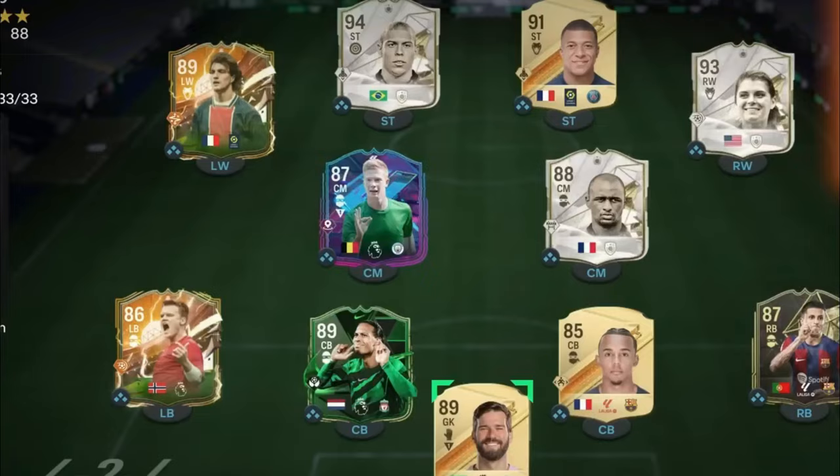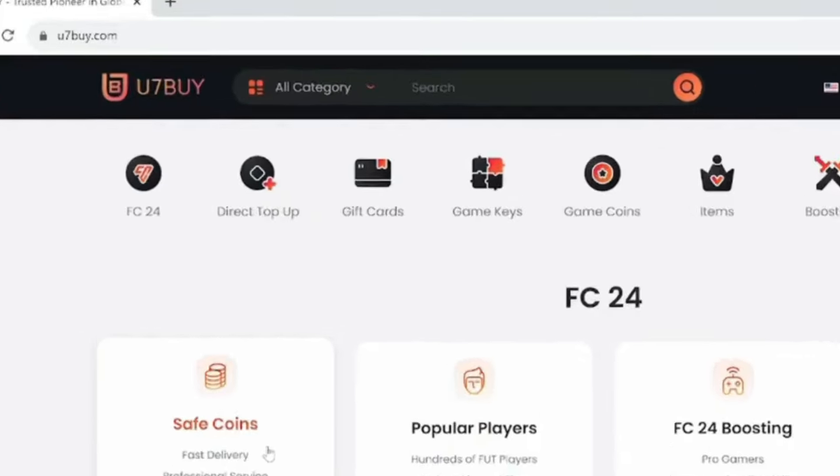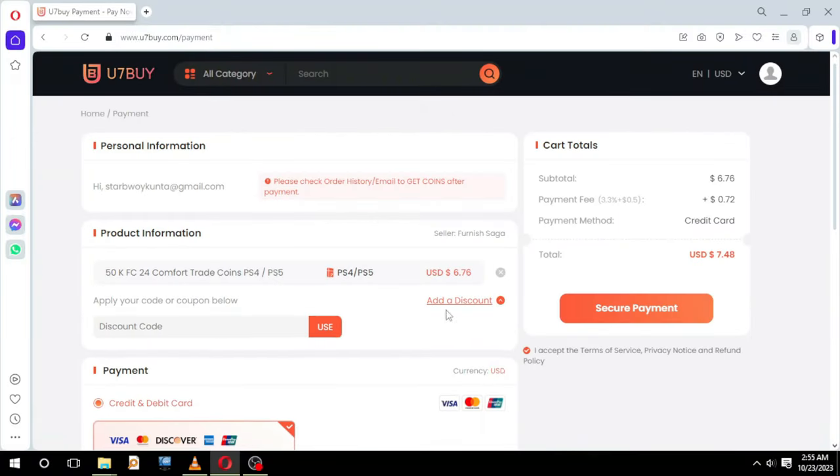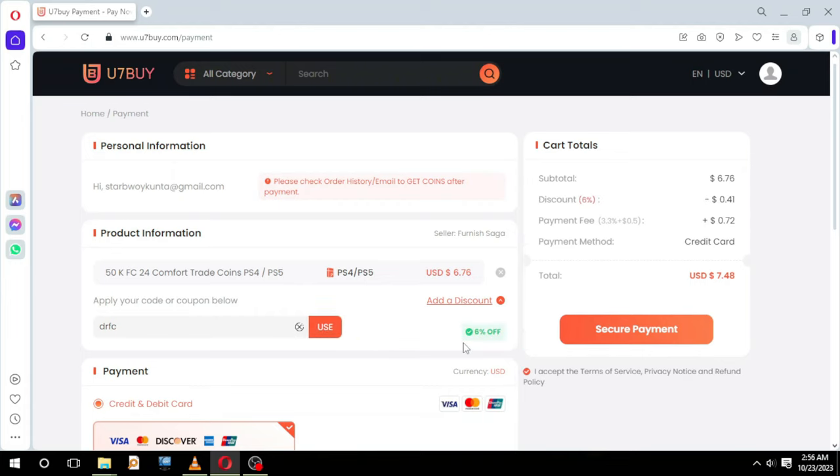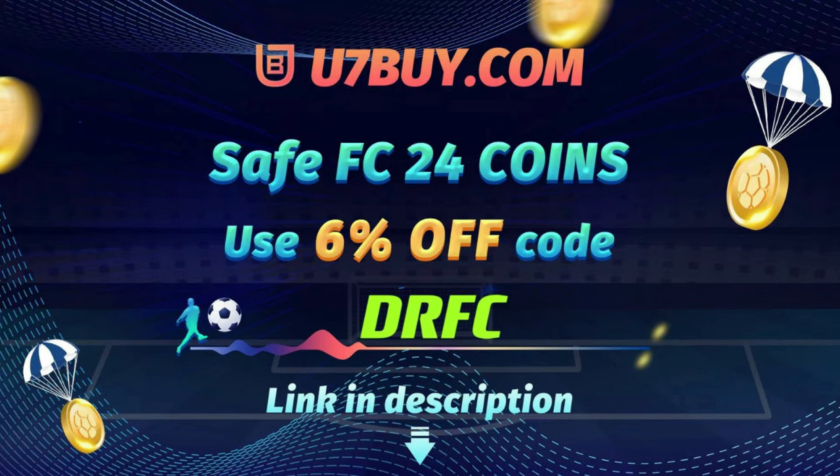Are you tired of matching up against overpowered squads? Visit u7buy.com for cheap and safe FC coins on the market. Remember to use the discount code DRFC for 6% off — check the link in the description.